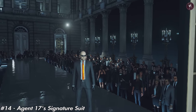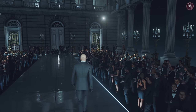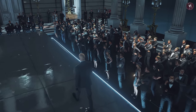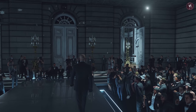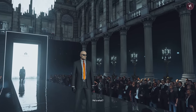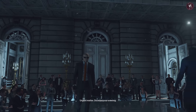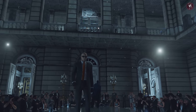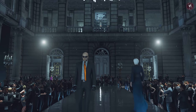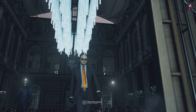This is Agent 17's signature suit, a recent addition. It's described as the outfit of choice for an obedient assassin, with leather gloves, stylish sunglasses, and an orange tie — no other brother could pull off this iconic look. It's essentially your signature suit with gloves, the only differences being the tie colour and the sunglasses. But it's a lot easier to get than the signature suit with gloves — all you need to do is complete the Brother from Another Brother challenge in Mendoza. I've got a guide on my channel if you need help. It's a pretty good looking suit.